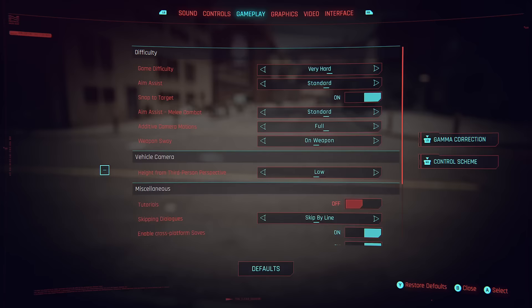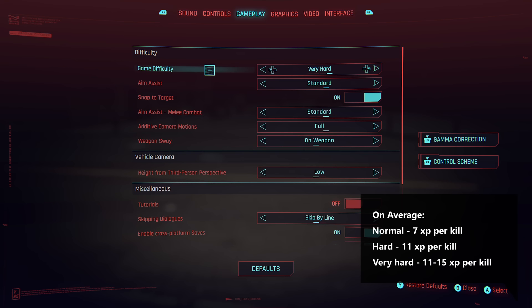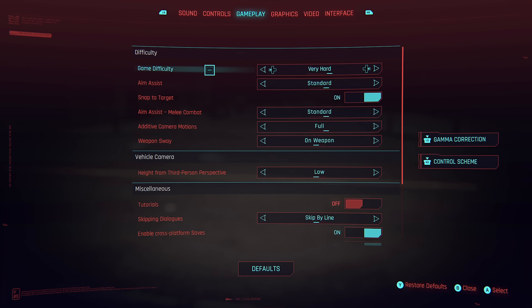The XP isn't too different when going up the levels. Normal is about 7 XP per kill, hard is around 11 XP per kill, and very hard varies to about 11 to 15 XP per kill, which is also significant to the enemies you're fighting. My advice is don't go on a difficulty that makes it too hard, because then you'll be wasting your time. Pick a difficulty level that allows you to get the maximum XP but also get the route done in a perfect time frame.